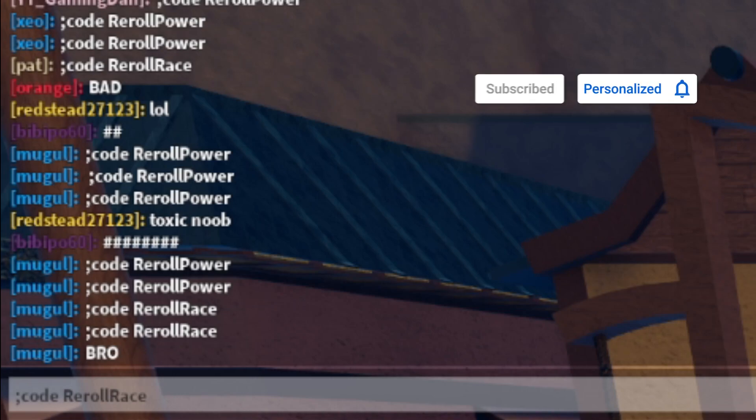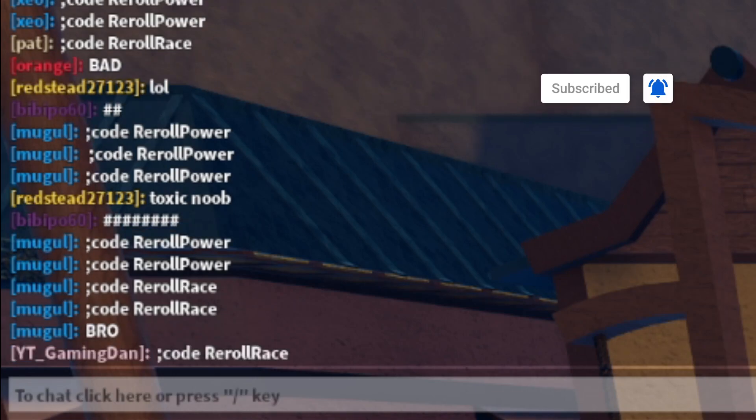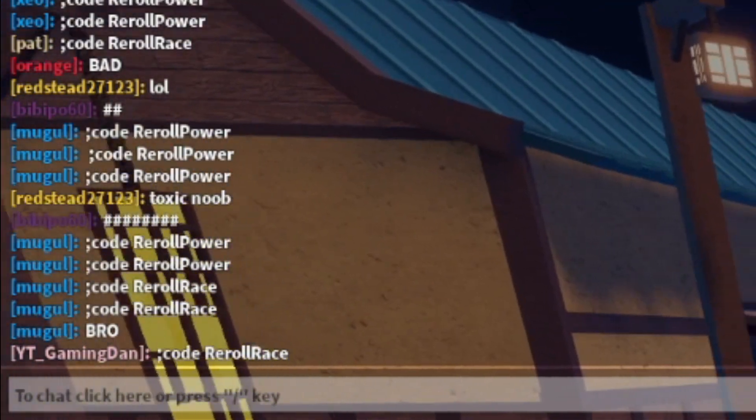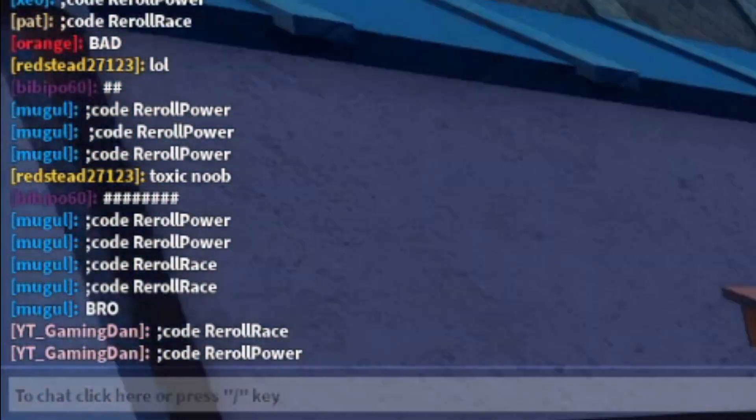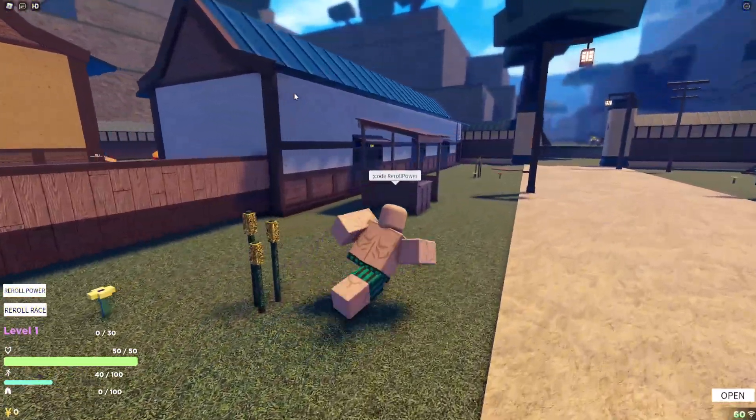The first code today is called 'code race roll' — re-roll race. Enter that one in with the capitals exactly as shown, otherwise the code may not work. After that, the next code is 'code re-roll power' — enter that one in, and it's going to give you a demon aura roll. That's actually all the working codes there are right now in Slayers Unleashed.